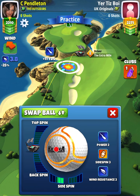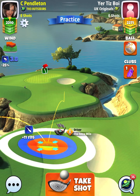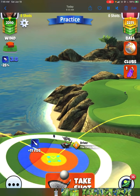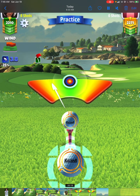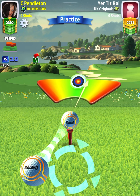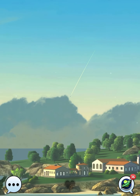Hole number one is obviously a very simple hole, and it's 100% must eagle if we're going to think about even competing to win this one. We're going to go 10% at max, and basically we go with max topspin, max leftspin, and about half a ball of overpower. You don't need a ton, and I go max curl to the left with my extra mile.